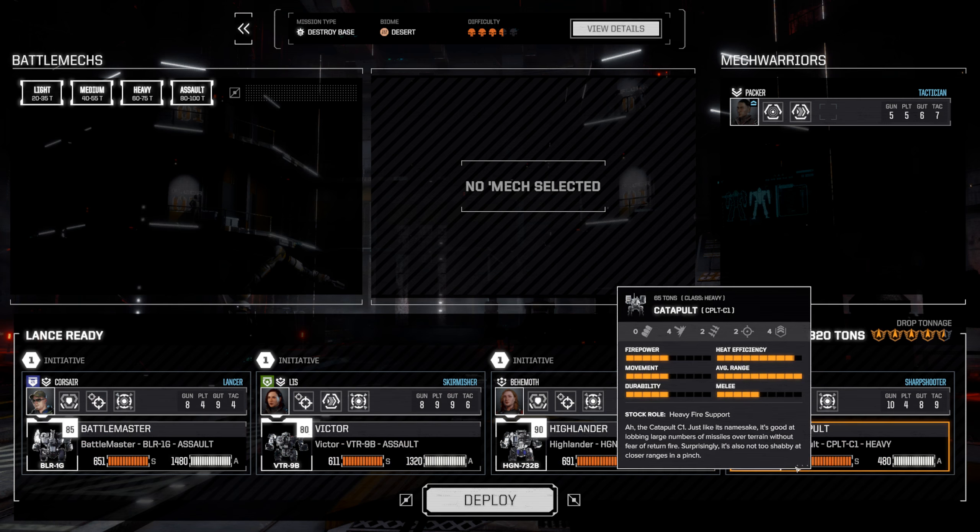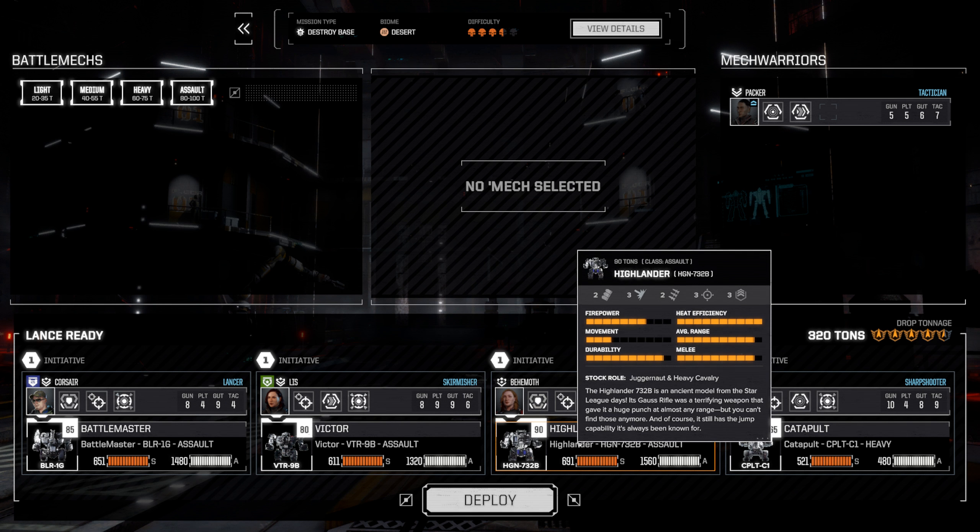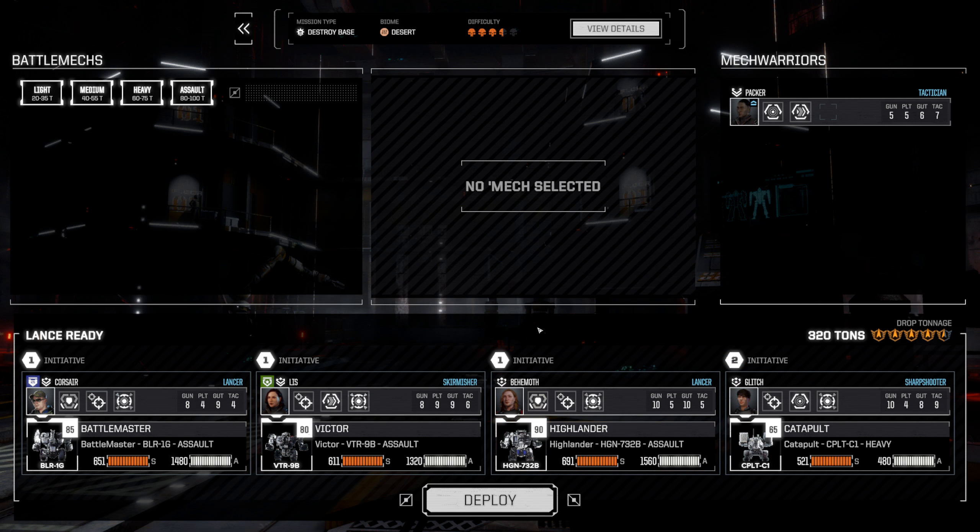Everybody's going in their standard mechs. We do have the option of sending Packer in — do I want to? I know I've been using Corsair's Bulwark ability a lot. I really like having the dual Bulwark, although Behemoth doesn't really need it lately because she stays out of the line of fire. We could almost switch Behemoth and Liz around, but Behemoth has 10 gunnery, so why? Having better tactics would be good for shooting that Gauss rifle, but she's got 10 gunnery. Let's keep the people who can hit things. Liz has an AC-20 — it's easy to hit things when you're right in front of them.